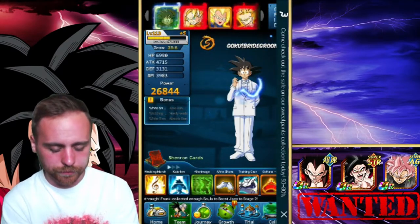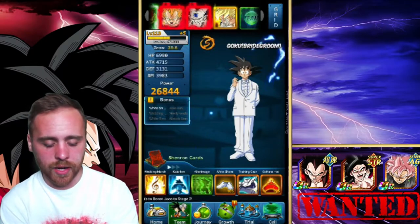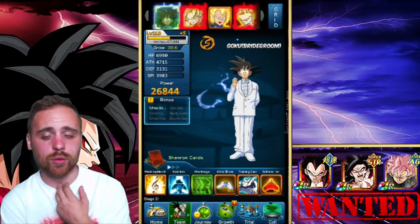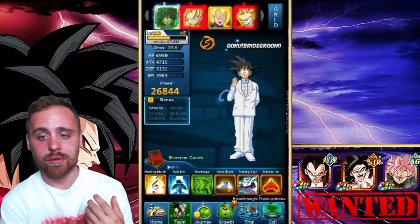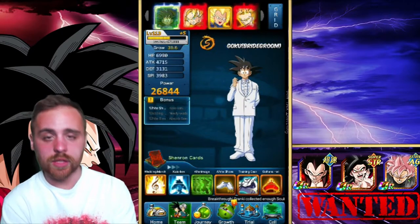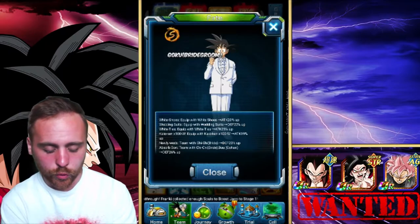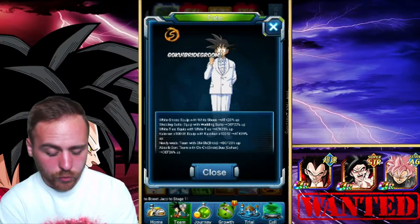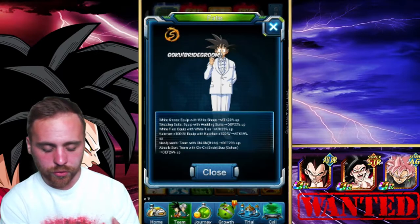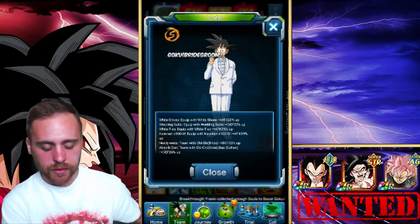Let's look at the team I'm running. I'm running Goku Bridegroom, which is really cool — it's Goku on his wedding day marrying Chi-Chi. When this came out it was the best character in the game. There are bonuses which are a lot like link skills on Dokkan Battle. For example, white shoes: if you equip this Goku with white shoes, his attack goes up by 20%. I do have white shoes equipped to him.